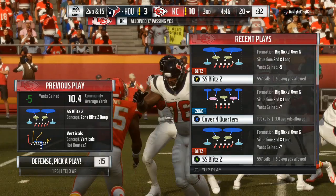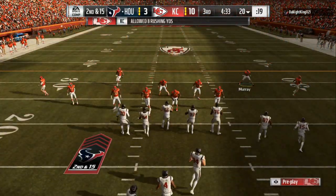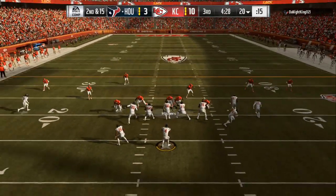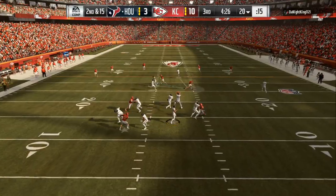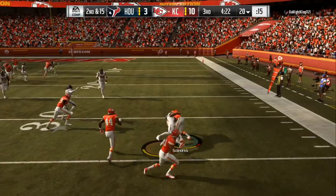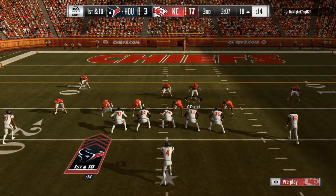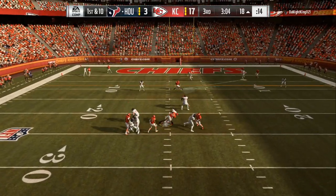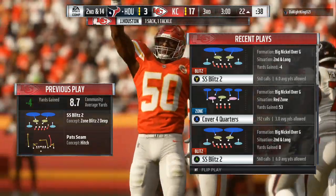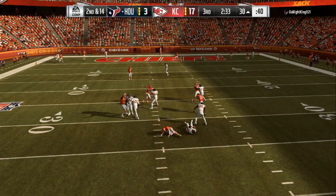Right here it's second and 15, we are up 10 to 3. I flip the play, base align — if it's not a cover 2 shell I don't press, I just bring people closer in the area. He has a chance to get rid of the ball to one of the drags, but because I am sending a lot of pressure, my opponent makes a mistake. That's what this game is all about.